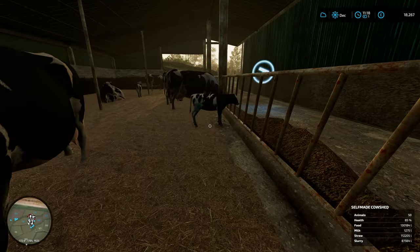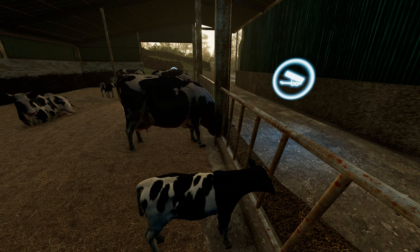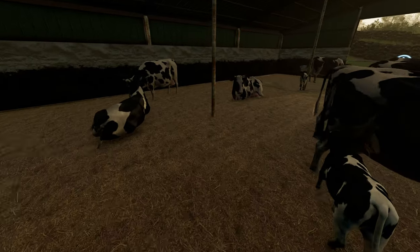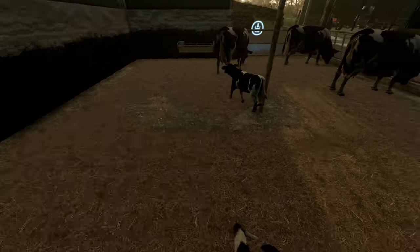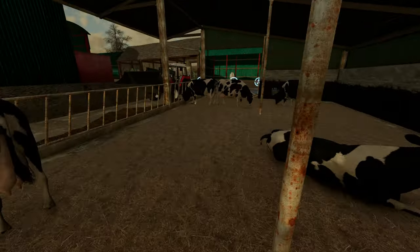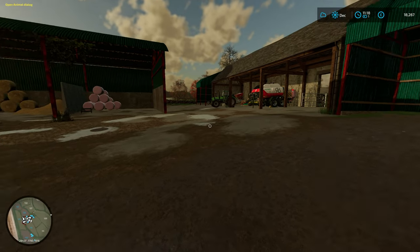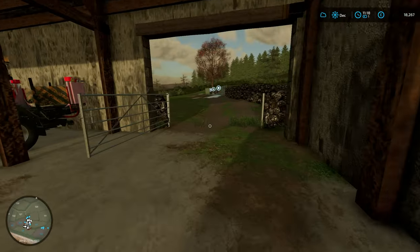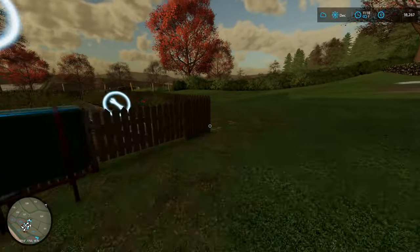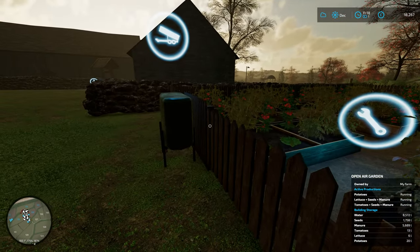There we go — we've got a baby cow! We've got a baby cow, and another one. Look, there we go, we've got a baby cow and we've got ten of them. I know it doesn't show all ten but that's just the limitations of the game. Other than that, we are all done and dusted for December. I'm just double checking the water before we change over.